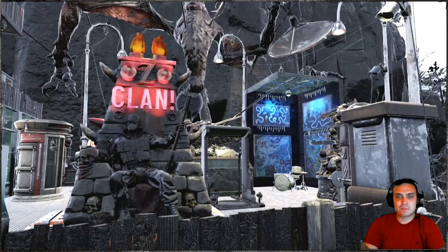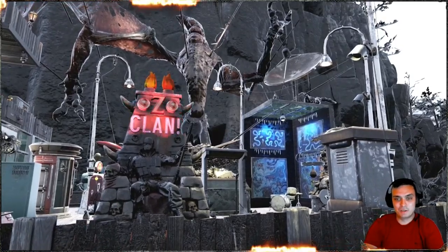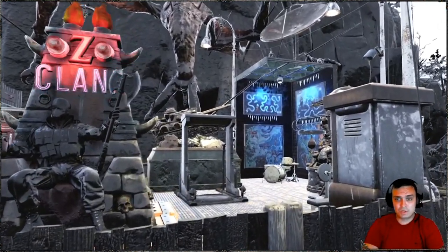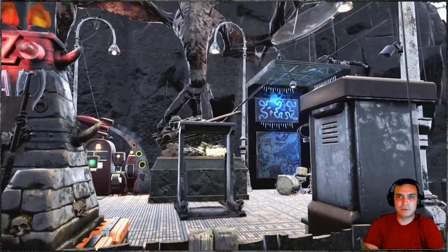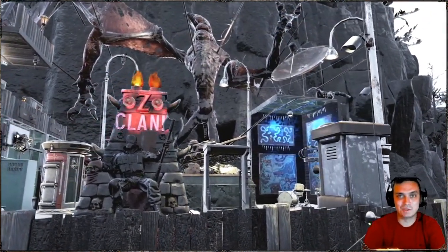Hey, what up Z-Clan and everybody else? How you doing? I hope you're doing good. Welcome to my Fallout 76 video. In today's video, we're going to be reviewing the Power Armor Stand, which is a reward that you can get by playing Season 5 and reaching Rank 25. Let's start and jump right into it.